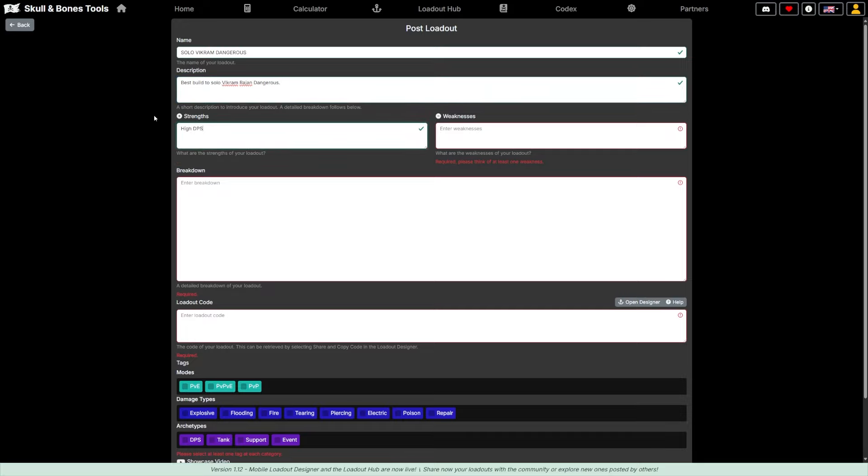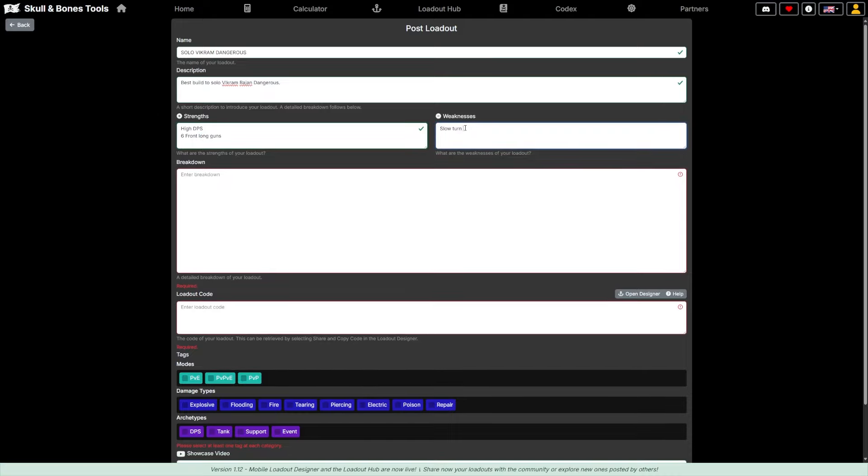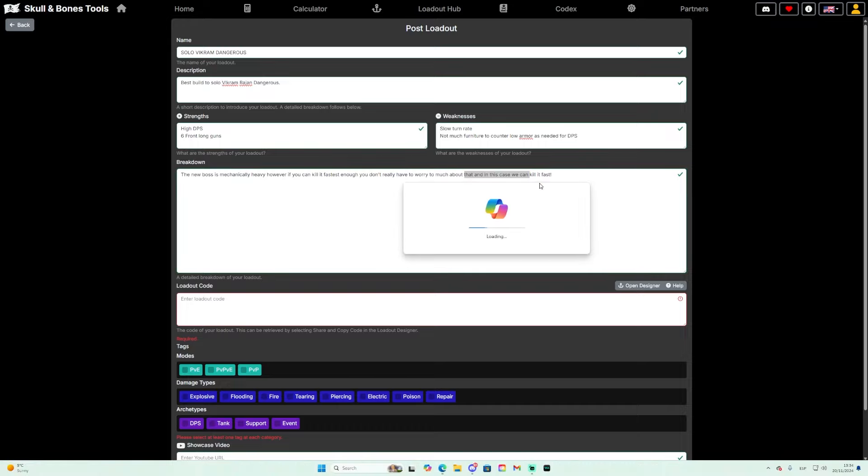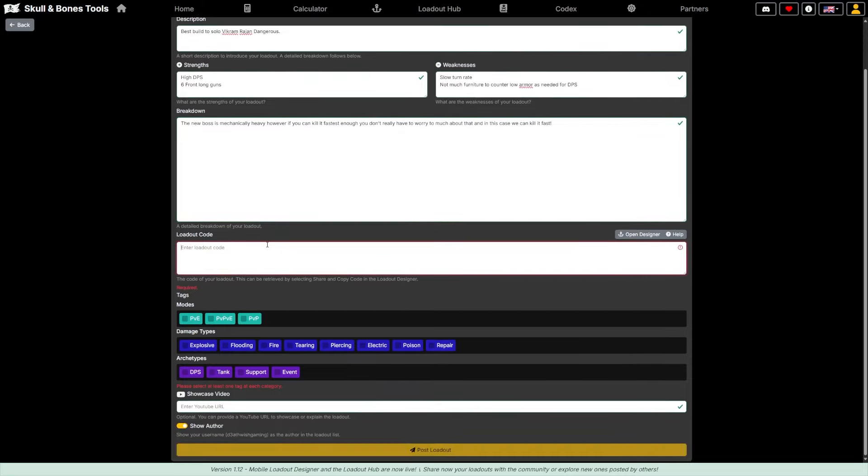For the description: 'Best build to solo Vikram Rajan Dangerous.' Strengths: high DPS, six front cannons or six front long guns. Weaknesses: slow turn rate and not much furniture to counter low armor as needed for DPS. In the breakdown I note the new boss is mechanically heavy, however if you can kill it fast enough you don't really have to worry about that — and in this case we kill it fast enough.